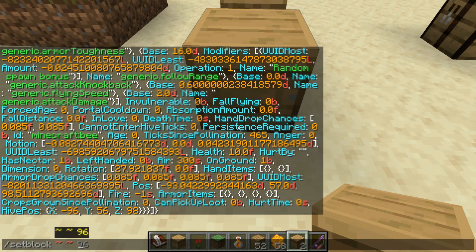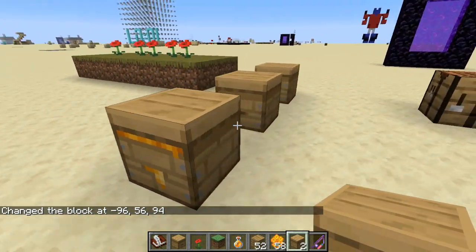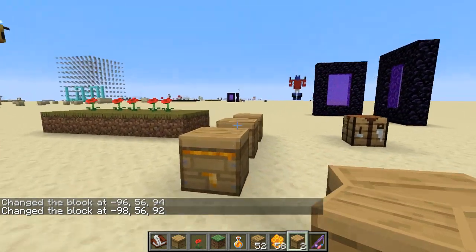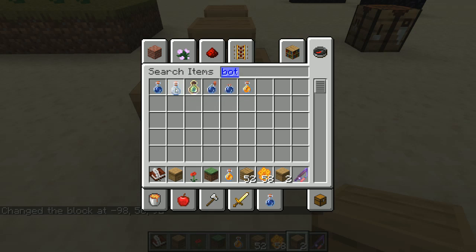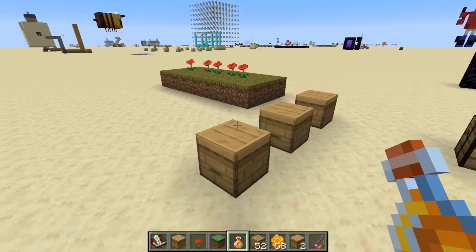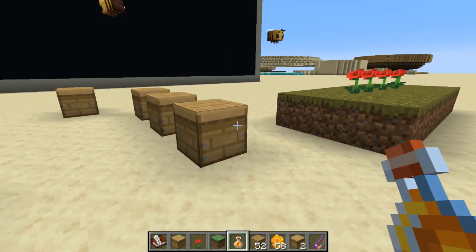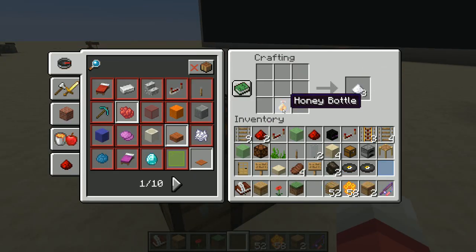I'll set the honey level manually to five with a setblock command. I already have a honey bottle in my inventory. The texture of the bottle only changes once it's full — it looks the same as empty at level three. Honey just restores three hearts of hunger and is craftable into sugar, so it's an alternate way to get sugar.